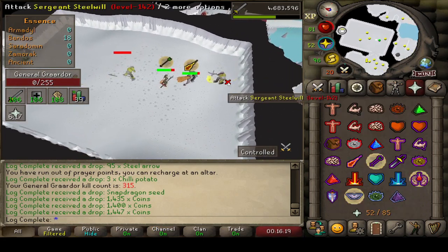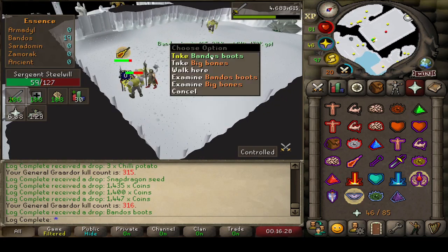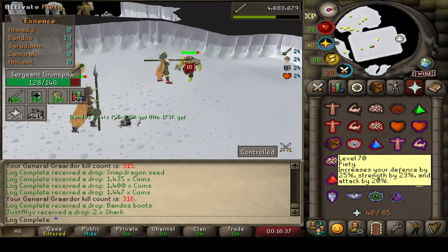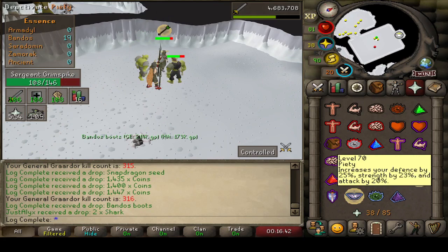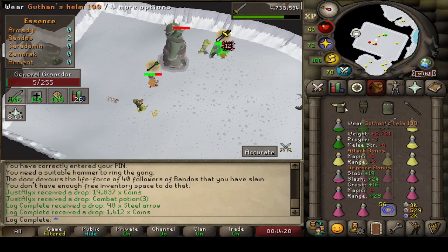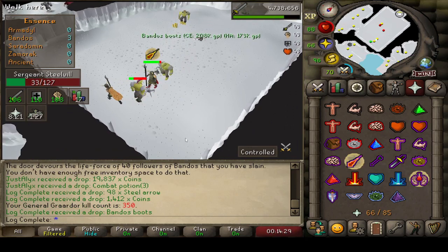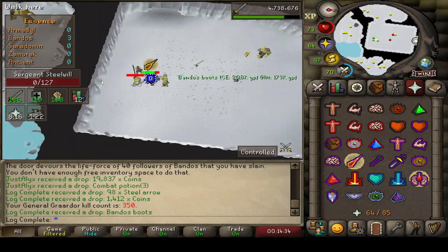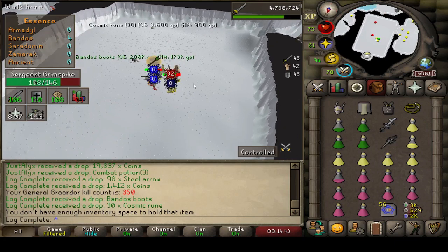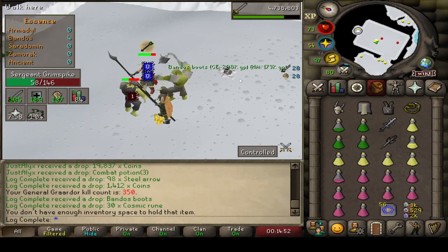I don't know how many pairs of these I have now — I think four. You never want to see Bandos Boots here. It could have been tassets or a chestplate, and a nice 30 mil split would have been pretty sweet. BKC number 350 — can we get a nice drop? Not Bandos Boots again — are you joking? Why does this game troll me so much? That hurts. We just got here and no, I don't want to see Bandos Boots. If you're going to give me these drops, at least give me the good ones. I'll take duplicate chestplates any day of the week.